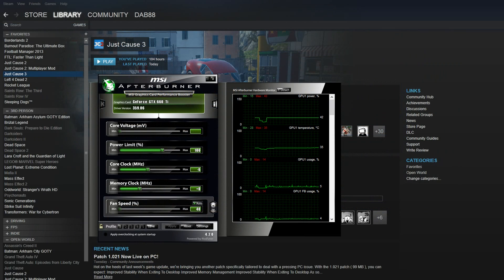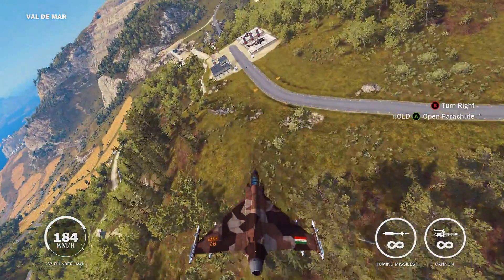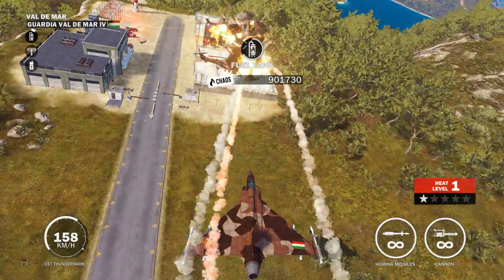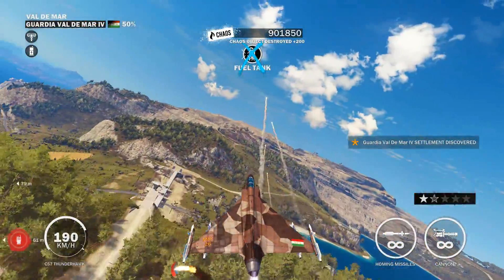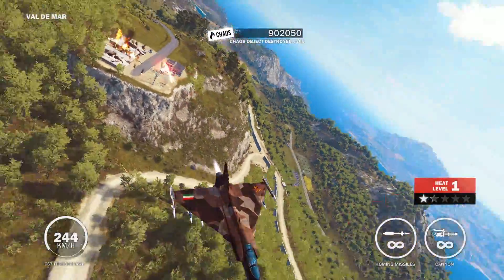The best way to do that is to download MSI Afterburner and use that third-party utility in order to underclock your graphics processor, and that should stabilize the game somewhat. I've underclocked it by minus seven — whatever that means — and it seems stable from there. I'm just going to stick with that until there's a patch, because we really shouldn't have to use third-party utilities to underclock our graphics processors just to run the game.